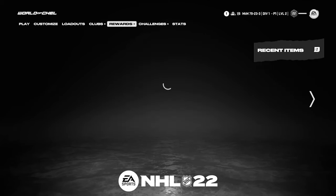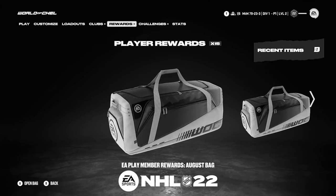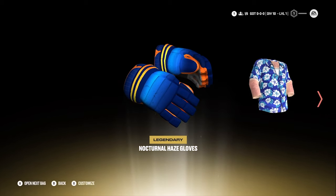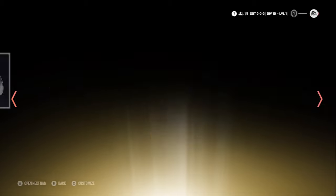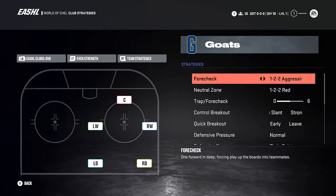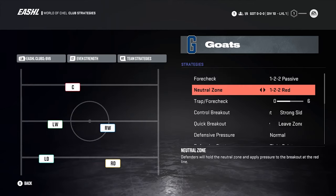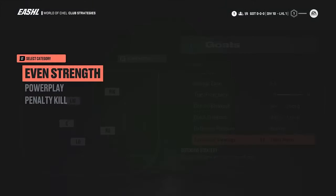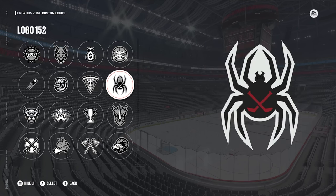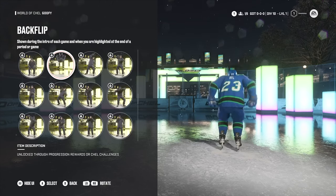One of the largest quality-of-life requests from our community was the ability to open hockey bags faster. This year we've added the ability to quickly go from one bag to the other, opening them at a much faster pace than ever before. We've also added a dedicated strategy screen where you can access our new and existing strategies to fine-tune your team.